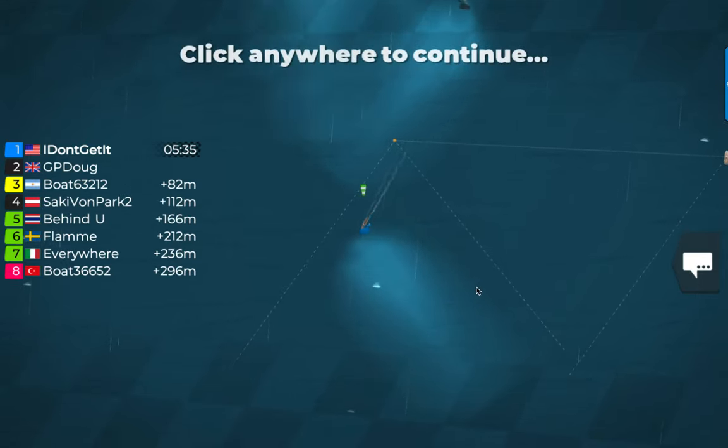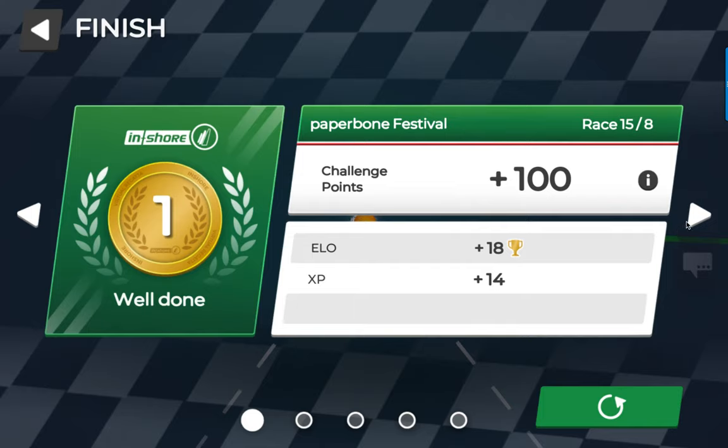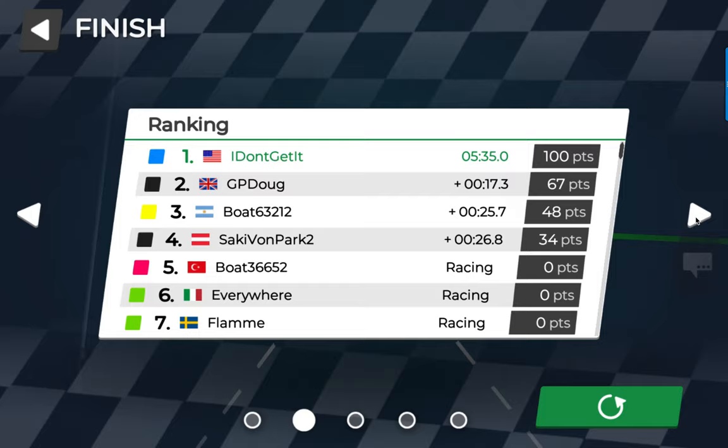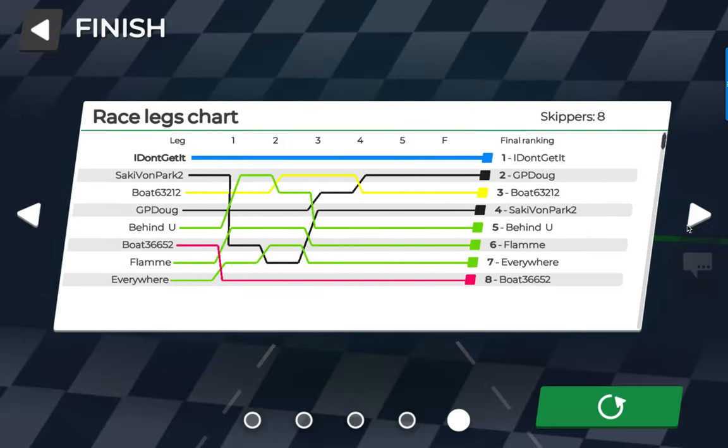That was a decent start at the correct end, but not so correct that it let me cross — a little touch and go there. I didn't foul anybody, I got out clean. That's the most important part: no penalties. Sail on the correct shifts. I had the best average speed with the shortest distance sailed — those two combined will generally equal a win. No penalties: that's the most important part.